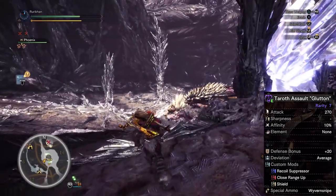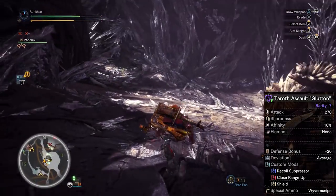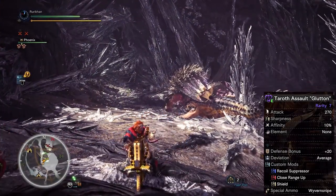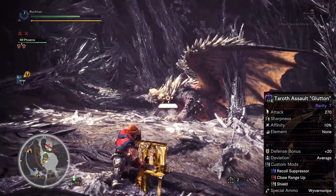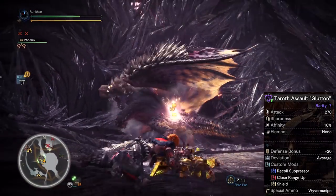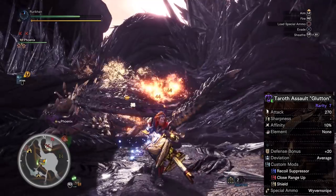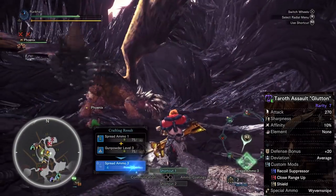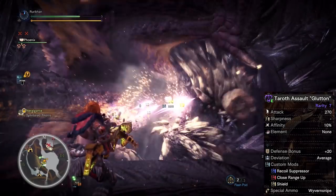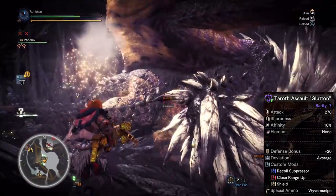You've got a lot of damage, spread level three, 10% affinity, and on top of that you still have two augmentation slots. If you're curious, I would probably either double down on attack, or go attack and affinity, or attack and health regen. That would be my suggestion for augmentations. I'm not too committed to the heavy bowgun personally, so I'm not particularly concerned about it.